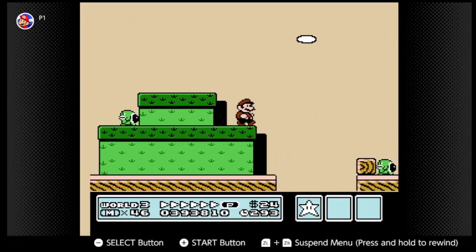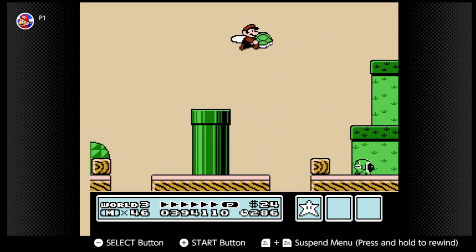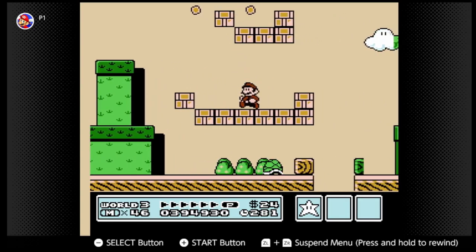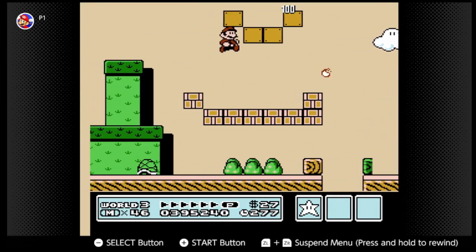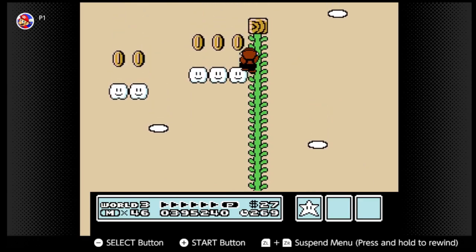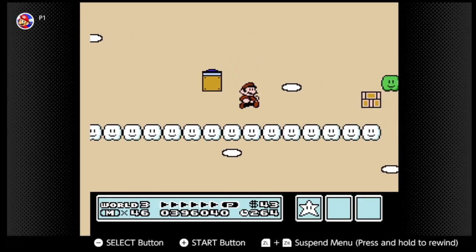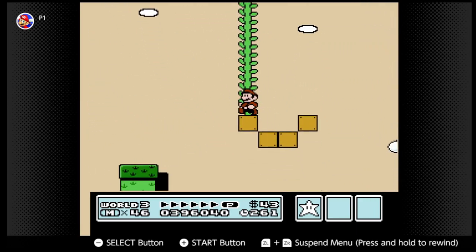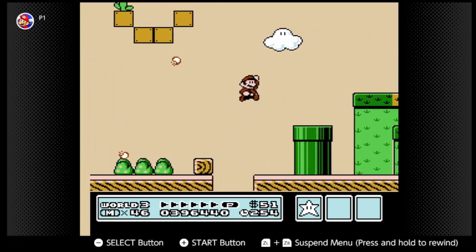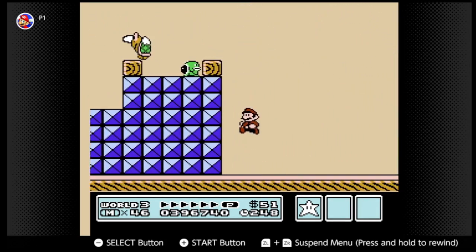We lose the flower. There's a coin bonus if you go up here — yeah, it is. I have a coin bonus. That's a lame coin bonus, I don't like that — that was like 10 coins. Though they could go to a one-up, so you never know.